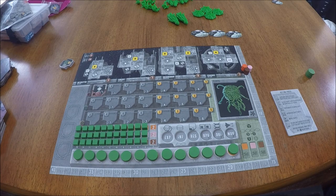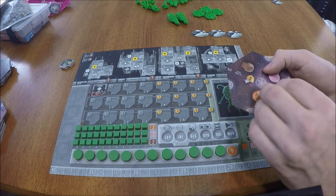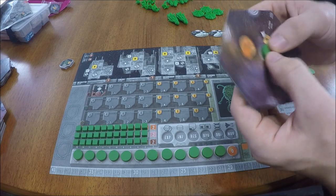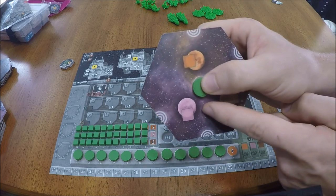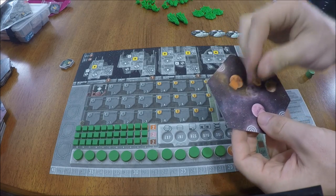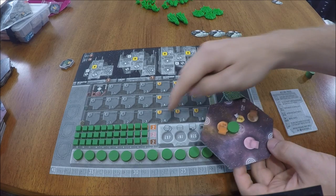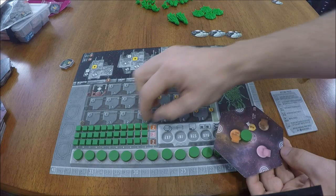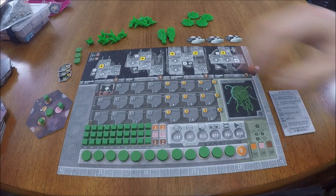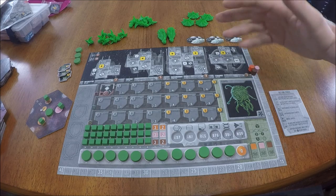Now that the faction cards are set up, have each player take their starting sector tile and take their right-most action disc from their board and place it in the center of their tile covering up their faction logo. In addition, for every hollow square on their starting faction tile not marked with a little star, have them take a cube of the appropriate color from that row and place it on that square. For example, a pink planet with a hollow square gets a pink cube from the middle row. Once done, place remaining components somewhere nearby.